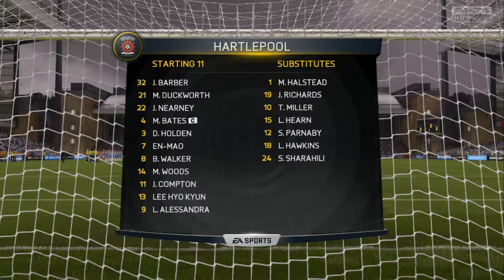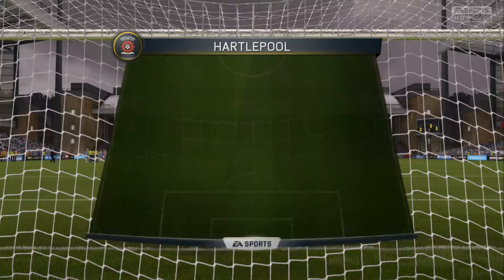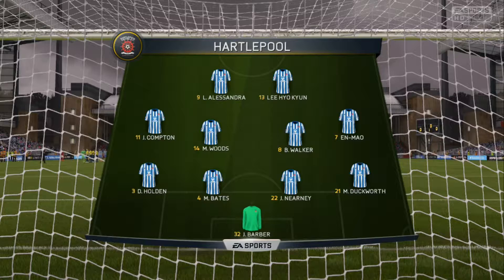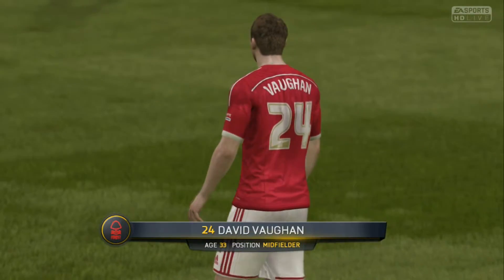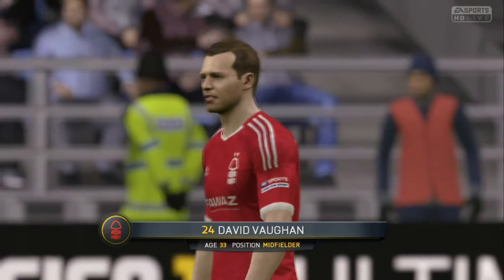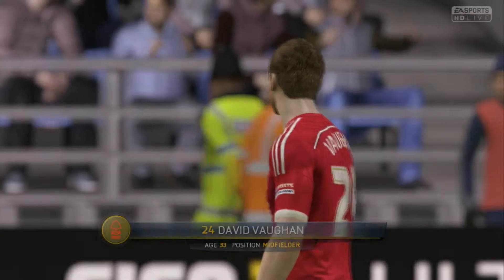Here's the Hartlepool starting line-up. We've got Barber in goal and we've got Duckworth, Nerny, Bates and Holden at the back, with Compton, Woods, Walker and Enmal out in the middle. Alessandra and Lee up front — very good, strong team. It's a team that's been getting us all the points lately. As I said, 13 points in the past five games — that's pretty epic.